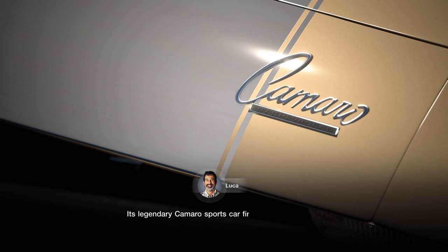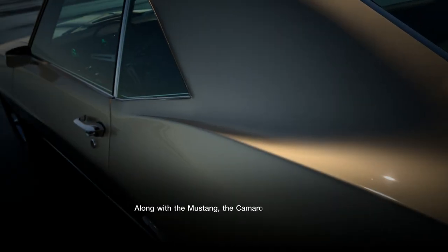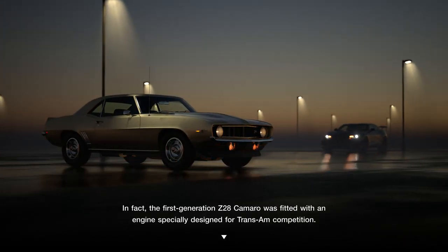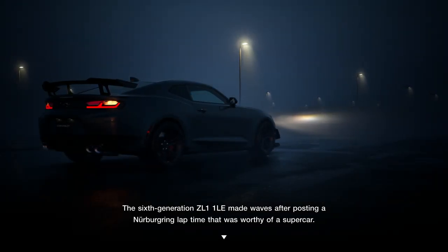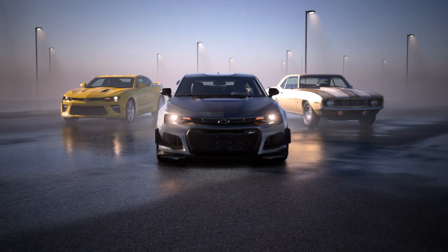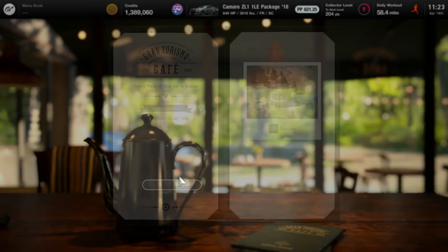Chevrolet is one of General Motors' most storied brands. Its legendary Camaro sports car first appeared in 1967 — it was created to take on the popular Mustang, which was produced by rival Ford. Along with the Mustang, the Camaro shined in the Trans Am series during the 1960s. In fact, the first generation Z28 Camaro was fitted with an engine specifically designed for Trans Am competition. The fifth generation Camaro appeared in 2006 and became very popular after appearing in Transformers. The sixth generation ZL1 made waves after posting a lap time worthy of a supercar. A loyal following has made the Camaro a sought-after collector's car today. Yeah, that one was pretty fast, man. Thanks for watching, you guys — hope that you enjoyed these little one-offs. Take care.